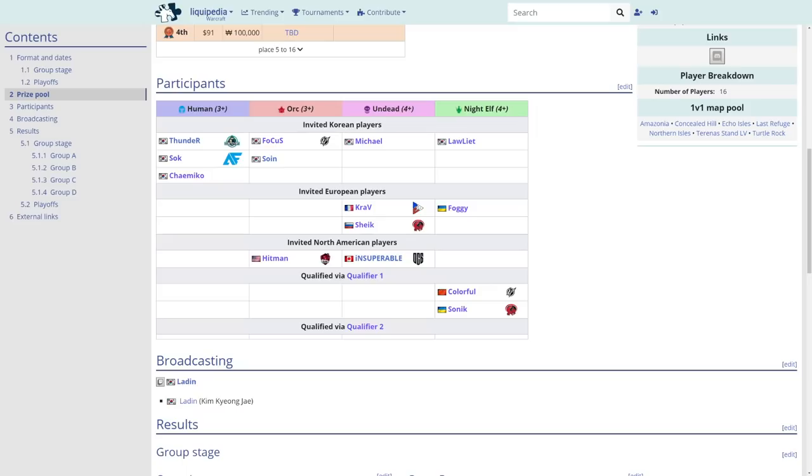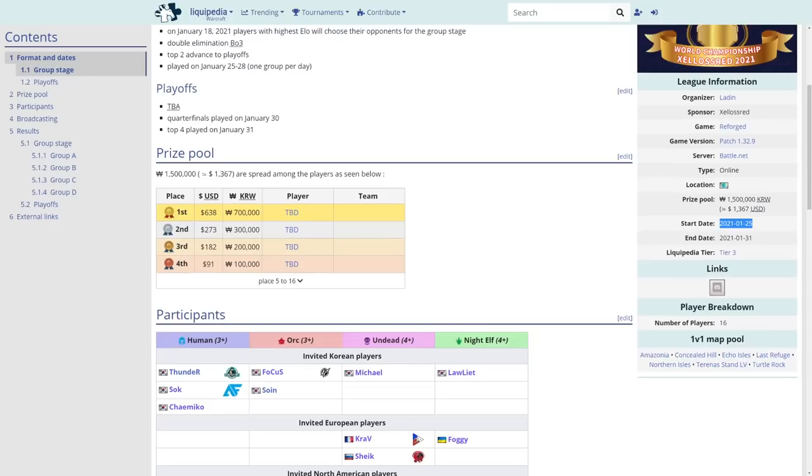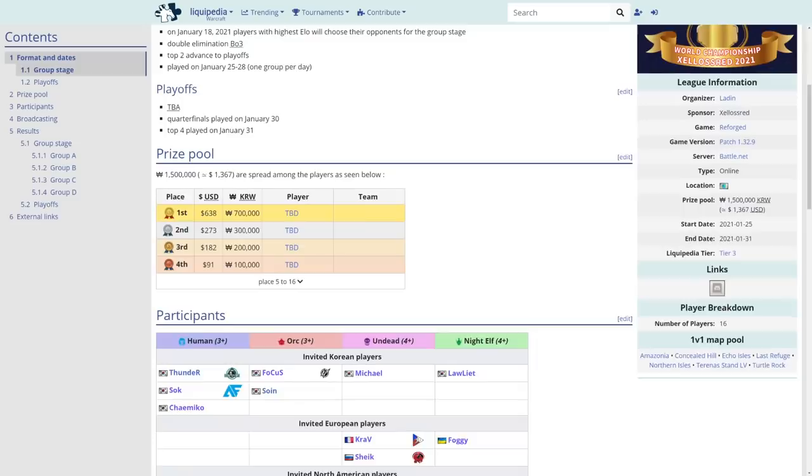It's lining up to be a great tournament. We've got Thunder, Sock, Chimico — three Humans. Focus, Soen, Hitman — three Orcs. Mikhail, Kraft, Shake, Insub, and probably Terror as well. Then we've got Lawlight, Foggy, Colorful, Sonic, and Robinson. Game starts January 25th, played on Flow server — all regions represented, $1,300 prize, organized by LUT and sponsored by Xcelos Red.